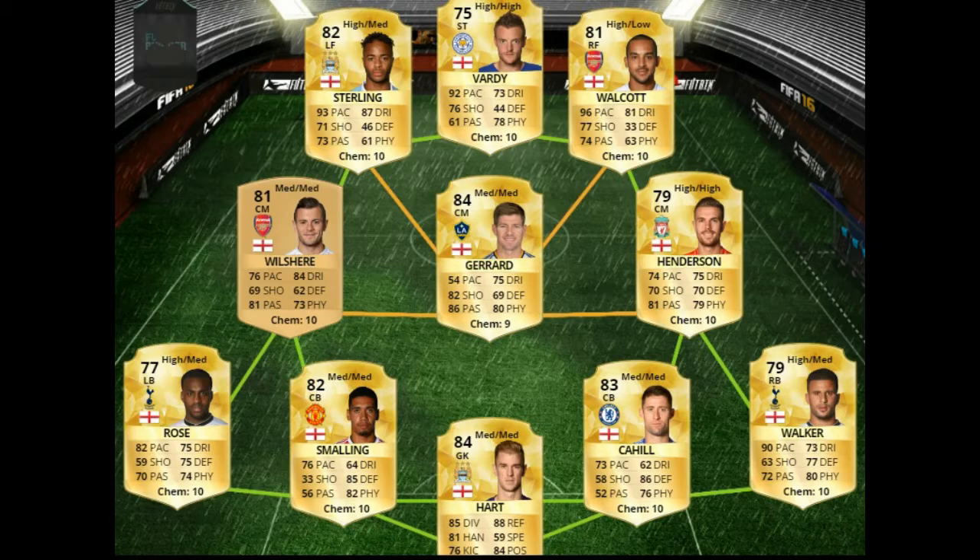Alongside them we've got the two Spurs players — Kyle Walker on the right back side and Danny Rose on the left back side. As you can see, very fast players. Rose has 82 pace and Kyle Walker has 90 pace. Really good all-round stats, great defending and physical stats. They've both got high/medium work rates, so you might want to stick a player instruction like 'stay back while attacking' on them just to keep that defense solid.